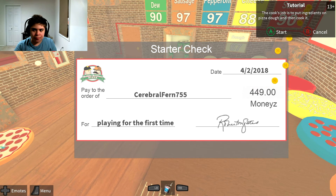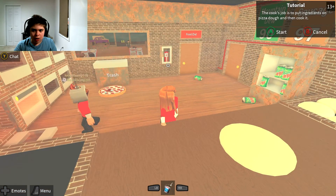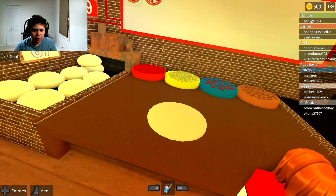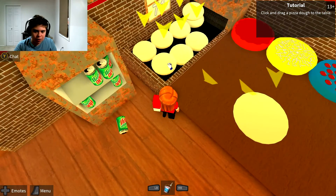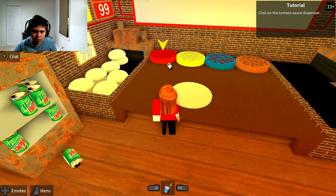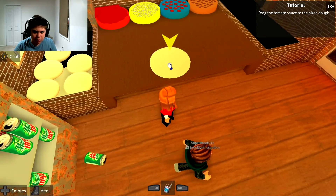I got 500 monies. Start. Look at the pizza — there's a pepperoni pizza order on the order board, let's make one. This is the pizza dough dispenser — you just grab one of these and put it right there. Click on the tomato sauce dispenser and put this right there.